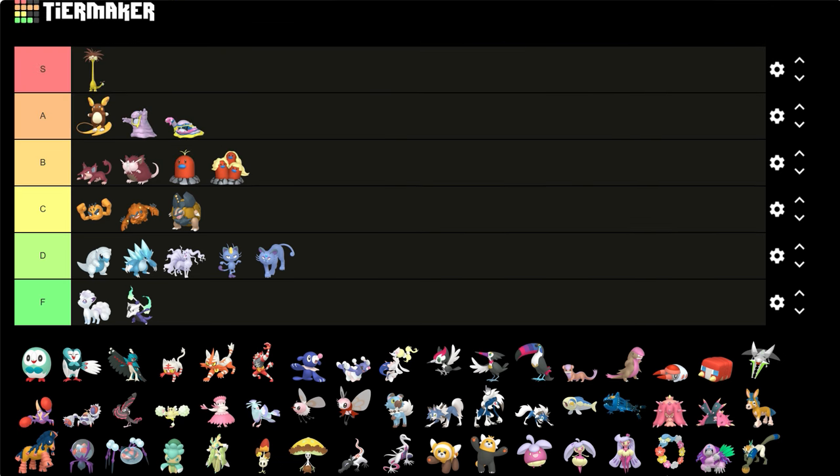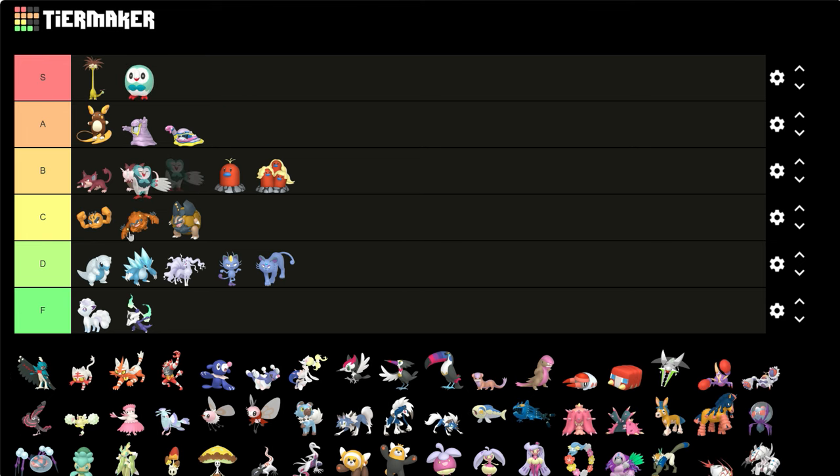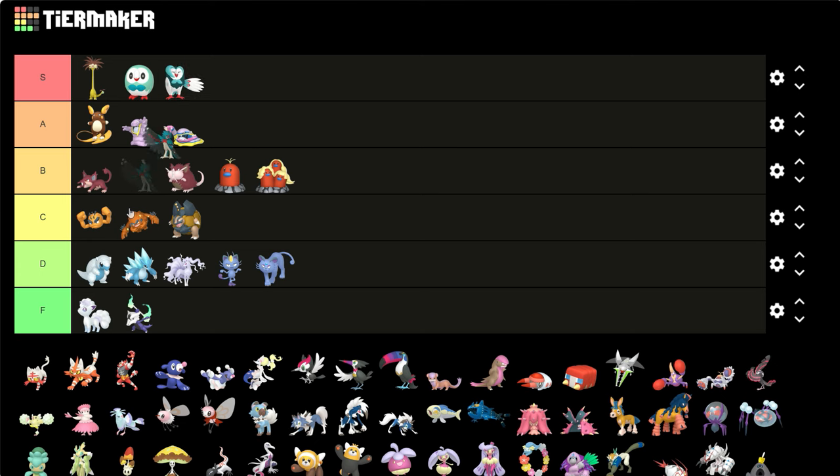Alright, now let's get to the official Alolan Pokemon — Rowlet and his line. I love it! This might be biased but they all look so cool. I love this neon color they've all got. The light lime green on Rowlet, then it turns into a darker little green on Dartrix, and then the cool red colors on Decidueye with the black of his feathers. It's so good!